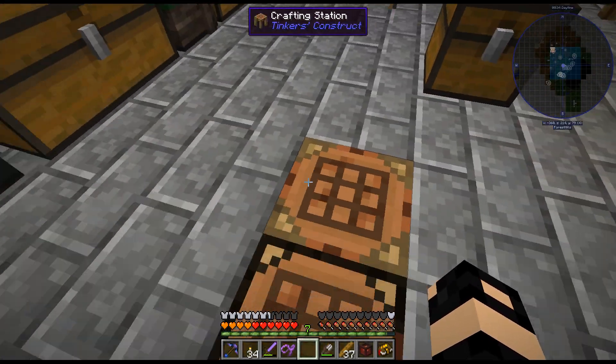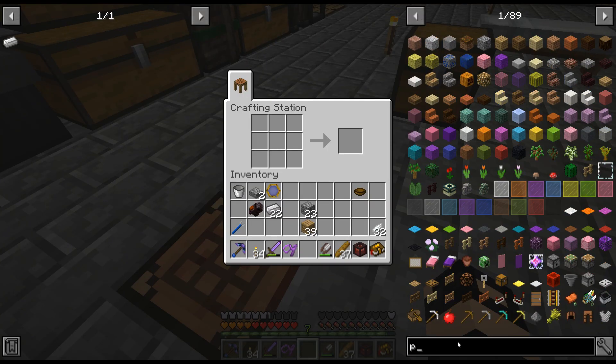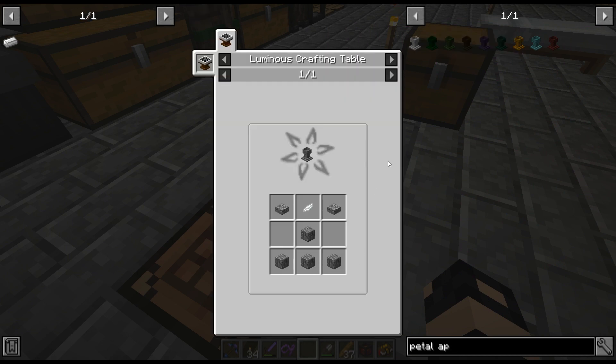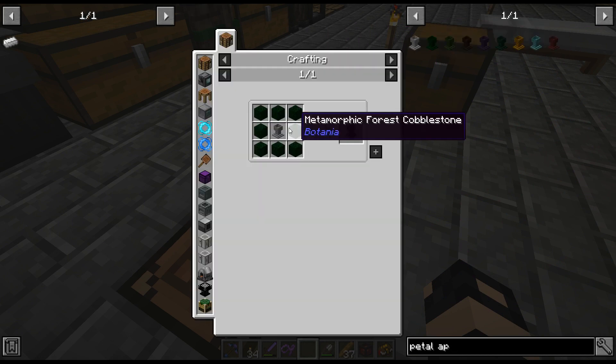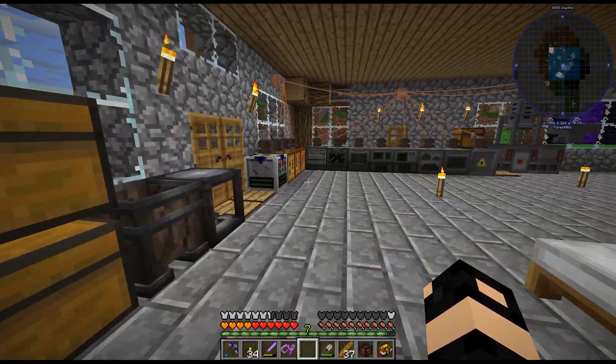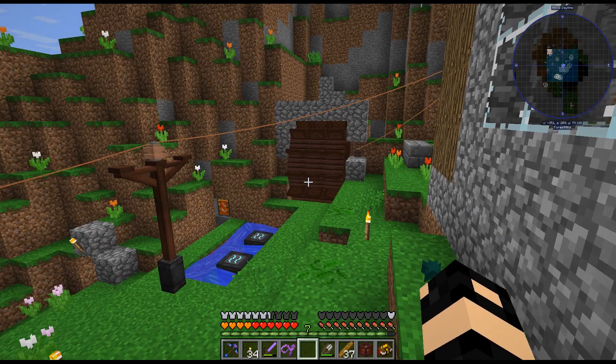So, Mystical White Petal — let's do this. And then the Petal Apothecary. I just noticed there are all these different types — Metamorphic Forest Cobblestone, Plains Petal Apothecary. I have no idea what that is. Never seen that before.